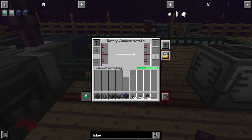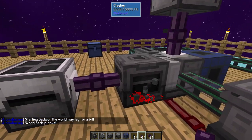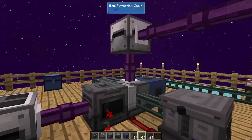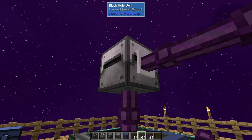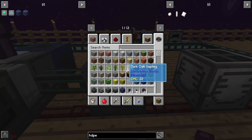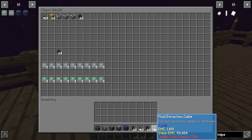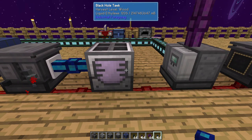A rotary condensitrator turns a gas into a fluid, so the ethylene gas is being turned into liquid ethylene — we need it in that format. So this system: biofuel goes in, the PRC makes substrate going up to the black hole unit, and makes ethylene going into the rotary condensitrator. Depending on the speed of your system, substrate may be made very fast — that's why I use a black hole unit, to hold any overflow and avoid clogs. Our black hole tank has already turned pink, which means it's getting the fluid — ethylene is filling up.